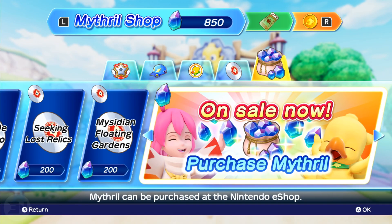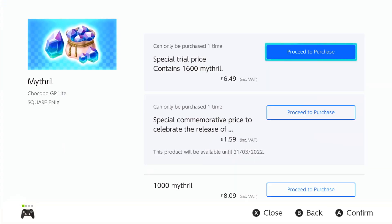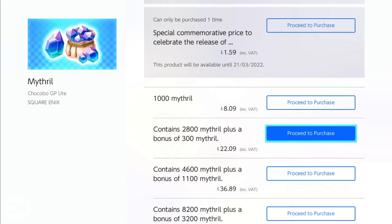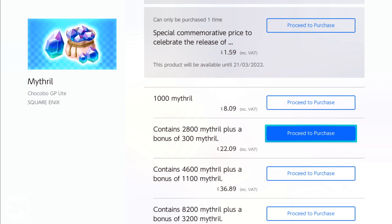You can purchase Mithril through the Nintendo eShop. I already have 800, so I need 1,600 to get the advanced battle pass — the 2,400 one. At the moment there's a special offer of £6.49, which is probably around $8–9. But if you didn't have that offer, you can't buy less than 1,000 Mithril for £8 — about $10–11. You'd have to buy two lots to reach 1,600, and without the 800 given to you, you'd be spending around £22 — about $25–26.